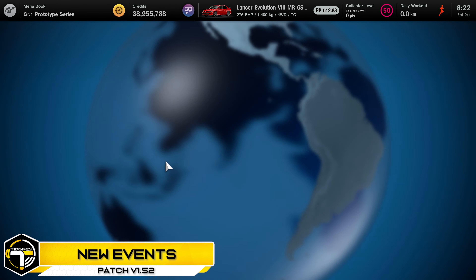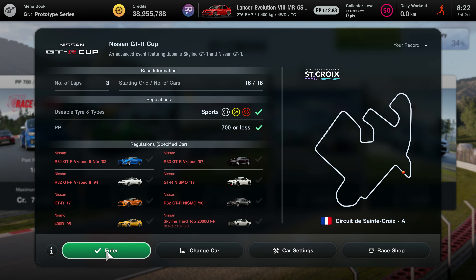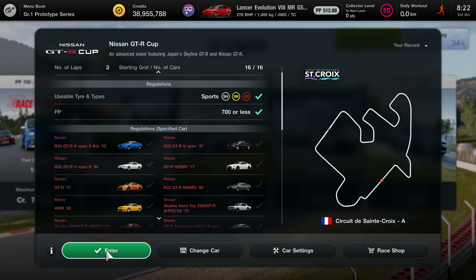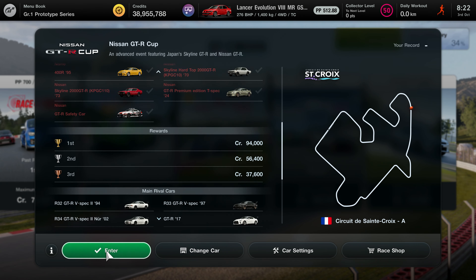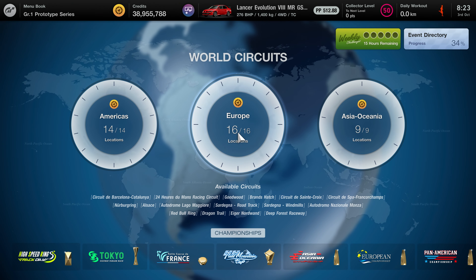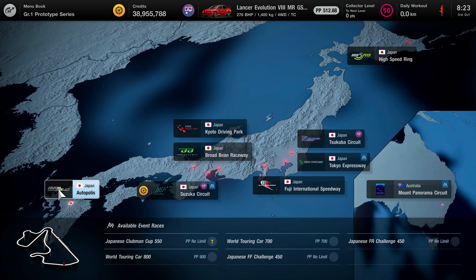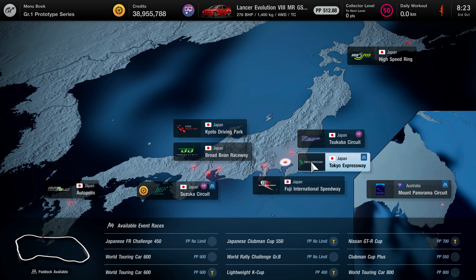Next, we jump into the new events. We look at the ones that have been added — first up, you go into Europe and into St. Croix. What we're looking for here is the Nissan GTR Cup. I know the track exists. You are going to race in a Nissan GTR around Layout A there. I actually quite like Layout A, if I'm brutally honest with you.